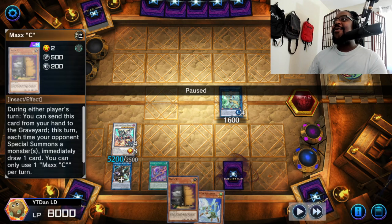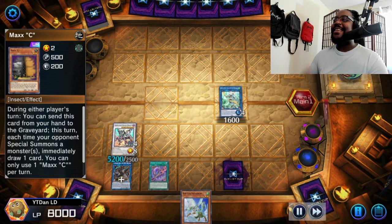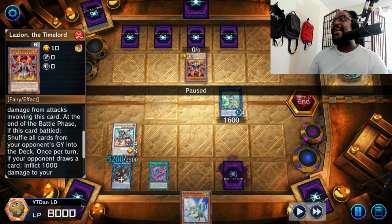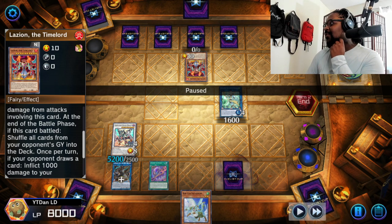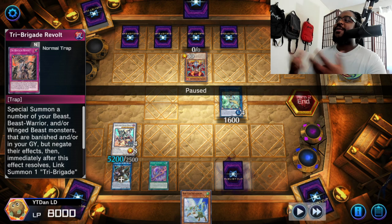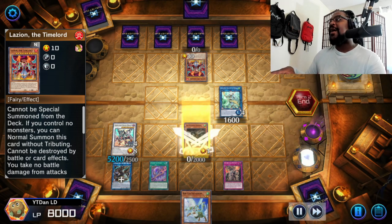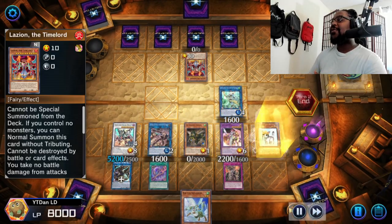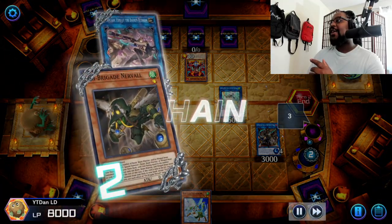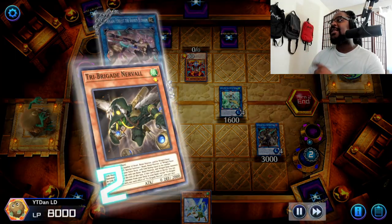We do our chain combo, add a card - another Impermanence, don't need that - then add the Revolt and send back the Impermanence. When you get a hand like this, it always behooves you to activate Maxx C as soon as they draw - try to get that intimidation factor and get your opponent to scoop. He doesn't scoop - champion move - he sets four and summons his monster. Now we can have a little fun. We negate his end-of-battle-phase effect, then use Tri-Brigade Revolt to hit one of the back rows. Always go Blossom search and then Shuraig last because Shuraig gets the banish, you add the card, and then Blossom lets you draw one and put one back.